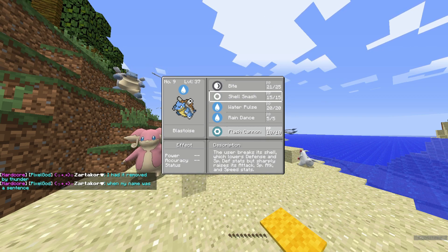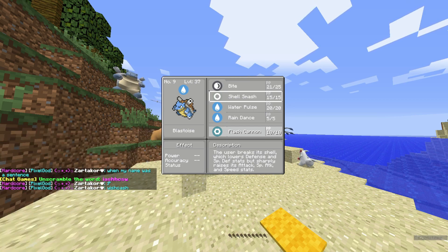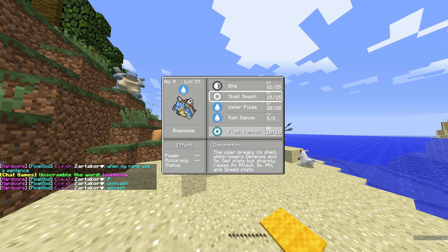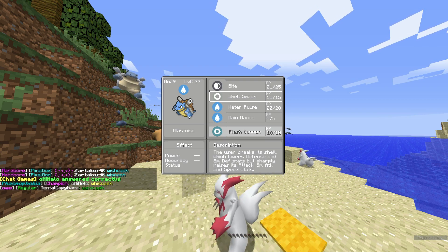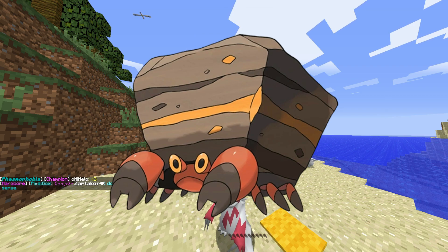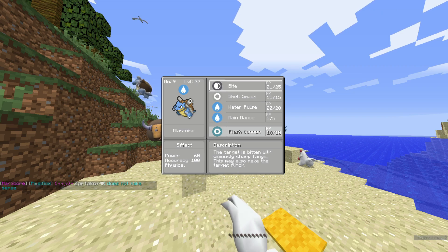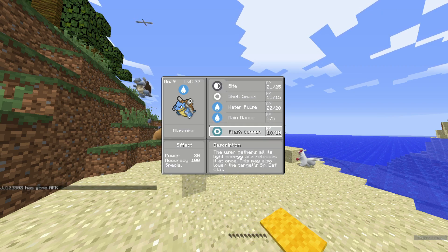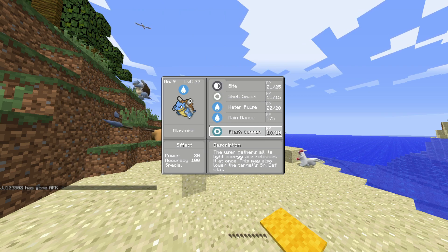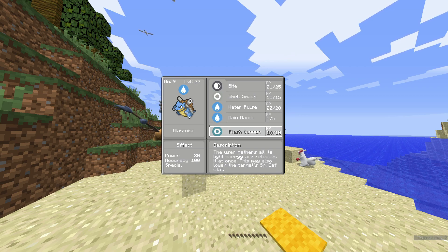We just learned Shell Smash. If you don't know what Shell Smash is, basically you lower your Defense and Special Defense, but you sharply raise your Attack, Speed, and Special Attack. I think it first came in Gen 5 - it's the Rock Crab Pokemon with the shell. Flash Cannon is Steel-type - we don't have Steel moves anywhere, so that'd be really good against Fairy and Poison types, which would be nice to have something super effective against. It can also lower their Special Defense, and it's a special attacking move, so it's really good on Blastoise.